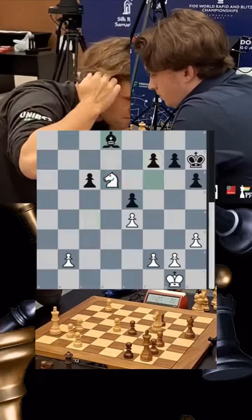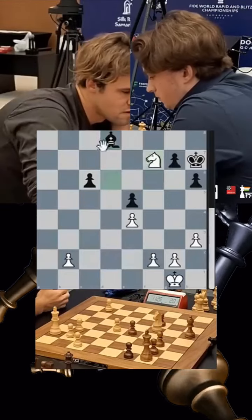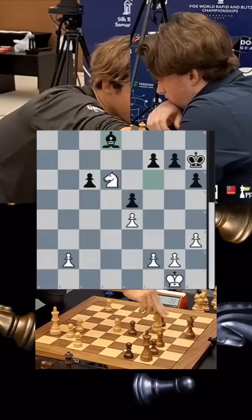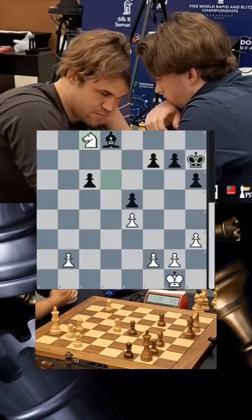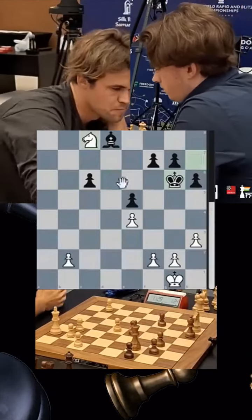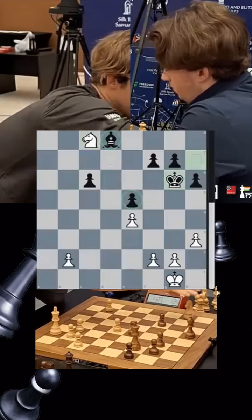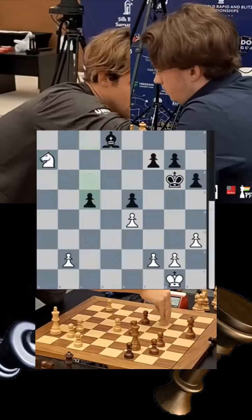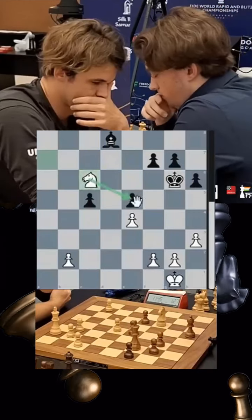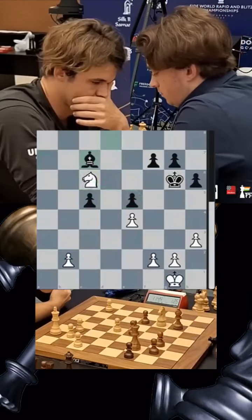Magnus goes knight c8, enjoying himself because the knight is superior to the bishop here. The very simple reason is because the pawn on e5 limits the bishop. Magnus goes knight a7, pushing the pawn. Knight c6 attacks the e5 pawn — how do you defend it? He goes bishop c7.